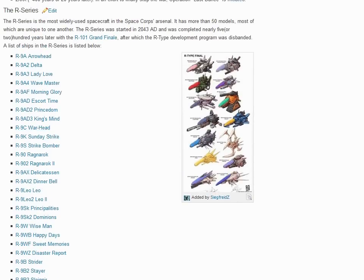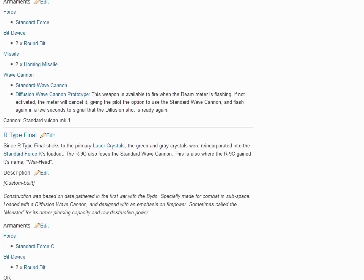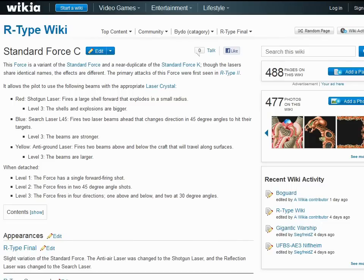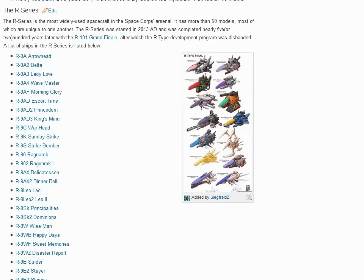If you click on one, it will tell you a little bit about the ship. And if you scroll down to R-Type Final here, it will tell you what kind of armaments it has in the game, what kind of force it has, what kind of bits it has, what kind of missile it has, the wave cannon — keeping in mind the force determines what kind of lasers and things you shoot. And if you don't know what any of these are, you can always click on it and it'll tell you a little bit more. We have the red shotgun laser, the blue search laser, the yellow N2 ground laser. So that there is all of the information that you could need for all of these.